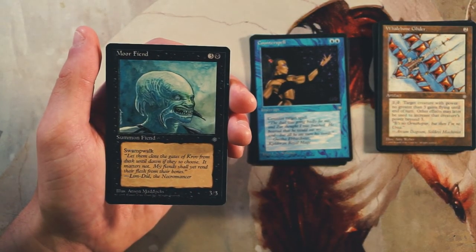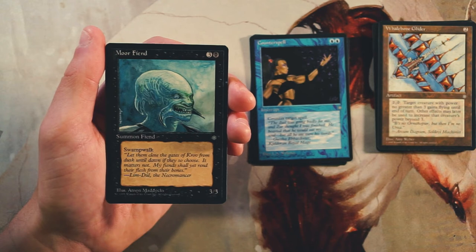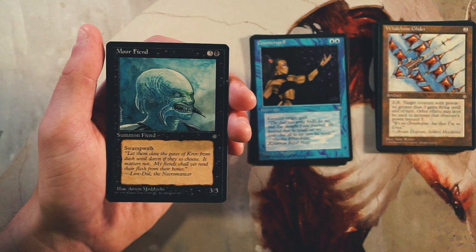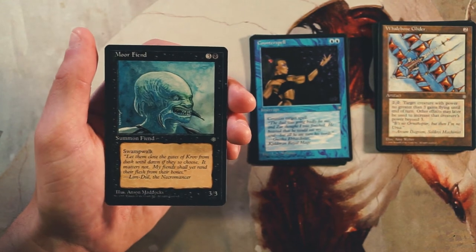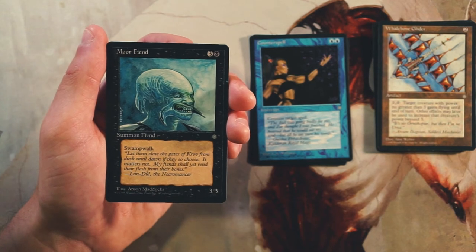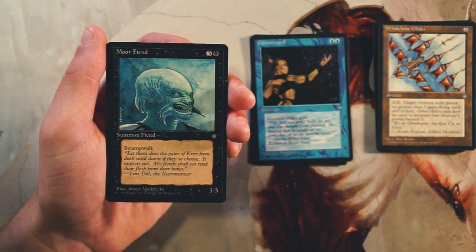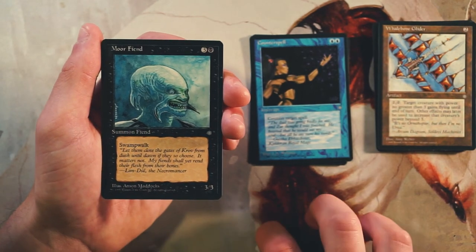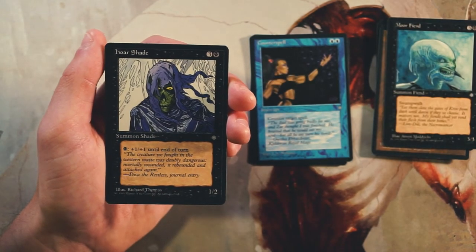Morphling is a 3/3 for three and a black, and it has swampwalk. Swampwalk is an outdated term now, but it basically means that if the defending player controls a swamp, this creature is unblockable. So this is a conditionally unblockable 3/3 for four mana. A lot of the time it's just going to be a 3/3 for four, but in this time period creatures were not quite as powerful as they are now, so a 3/3 for four isn't the worst thing in the world. Still don't like it more than the other cards we've got.